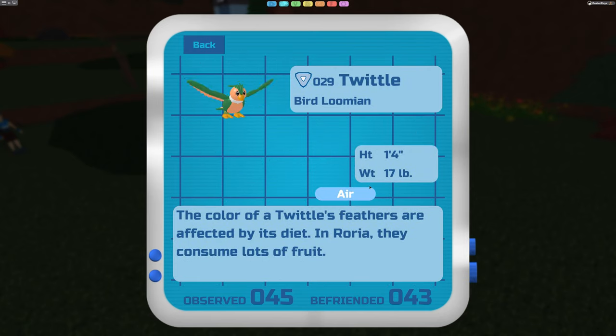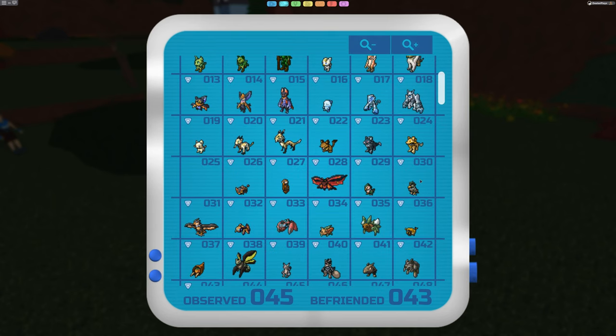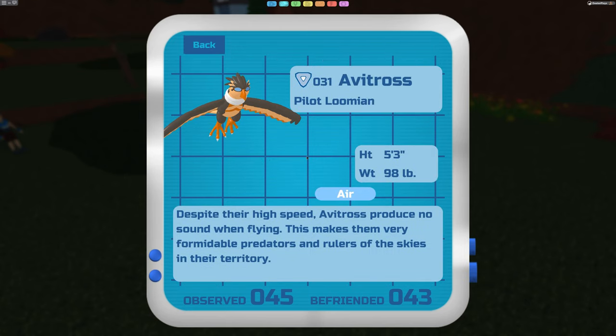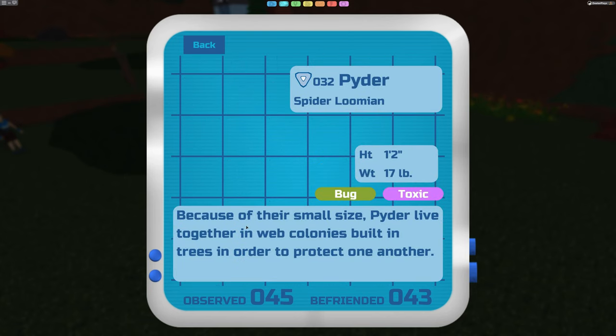The Twiddle is one you can run into in route one, but also in route three and the Gale Forest - they're pretty common and easy to find. It starts out as an air type and is pretty small, but it has two evolutions. The first evolution is the Paratweet, which it evolves to at level 16. The Paratweet also evolves at level 32 into the Avatross. Interestingly, this one doesn't gain an extra type at the second evolution - it's still just an air type at level 32, which takes quite a bit of training.